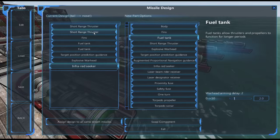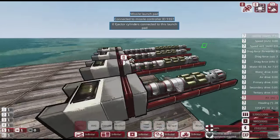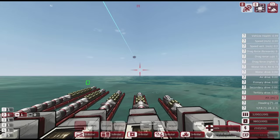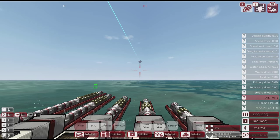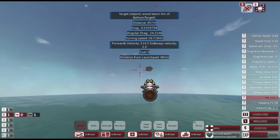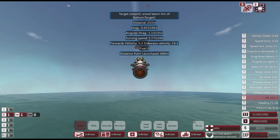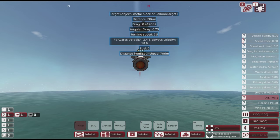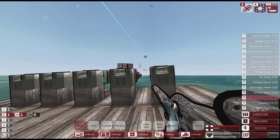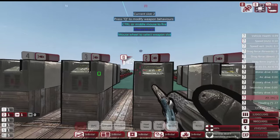The four-block version has an extra thruster and an extra fuel tank. Let's see what speed we can get. Firing — we're getting 112 meters a second, and we still get to about 500 meters. That's our best speed so far. 500 meters remains our key factor.